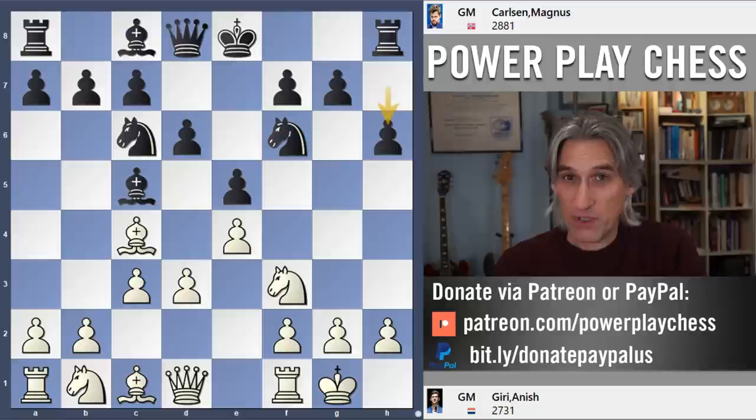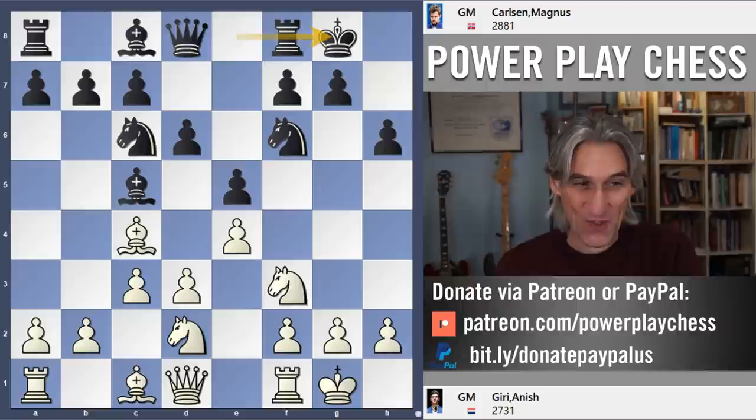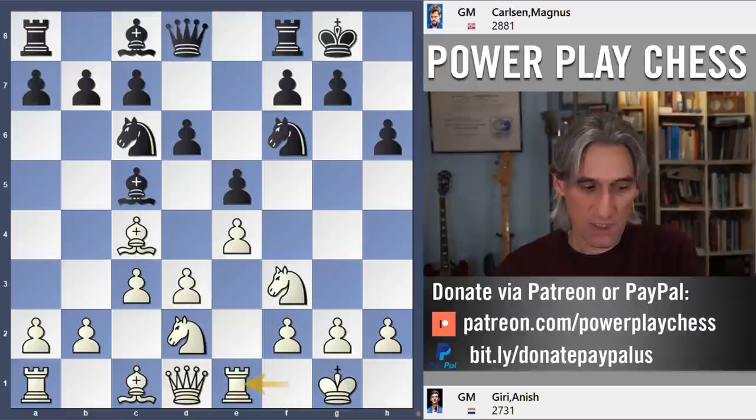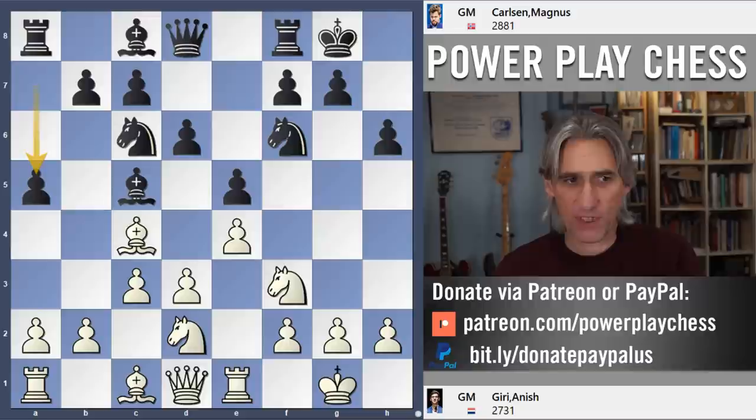It's a Giuoco Piano and it is indeed fairly quiet so far. Here you could just advance on the queenside with b4, but Rook e1. And in fact they've had this position before and Carlsen played Rook a8 here. But a5 from Carlsen in this game, so he finally thinks, okay, I better just squash the whole idea of b4 with a5.